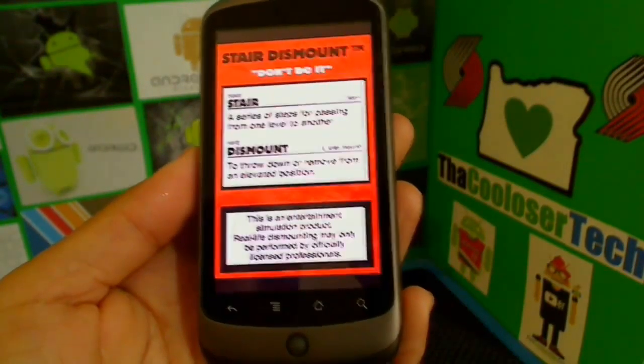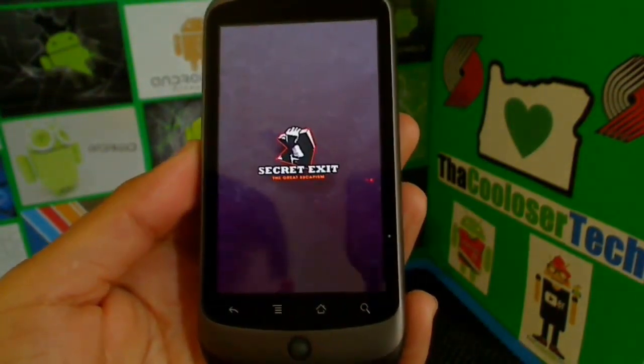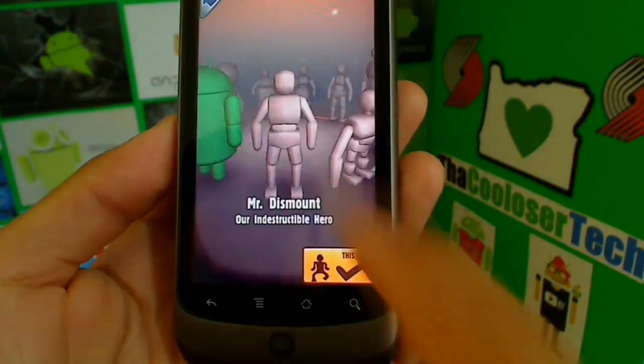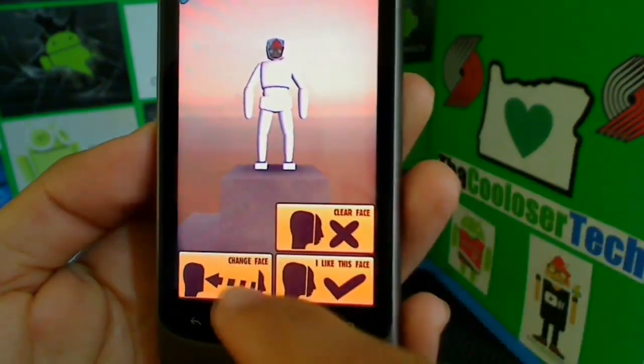Stair Dismount — a virtual look at falling off the stairs, what kind of bones you would break, what kind of damages would be. Let's do a play, and you can choose your character.